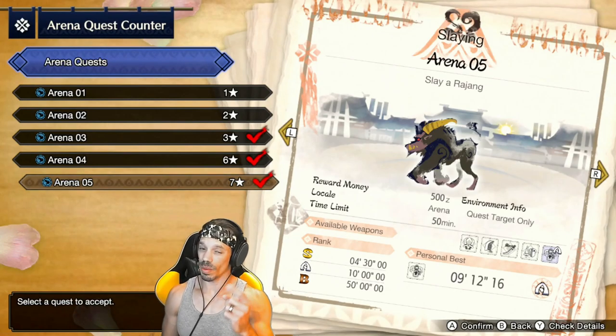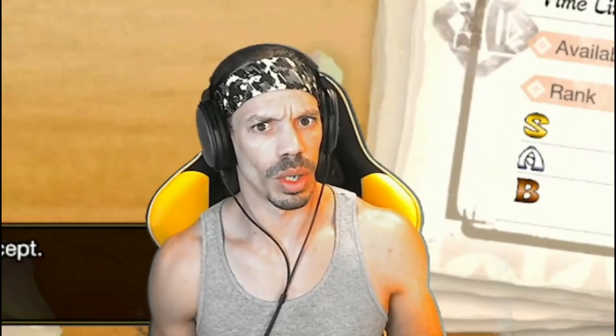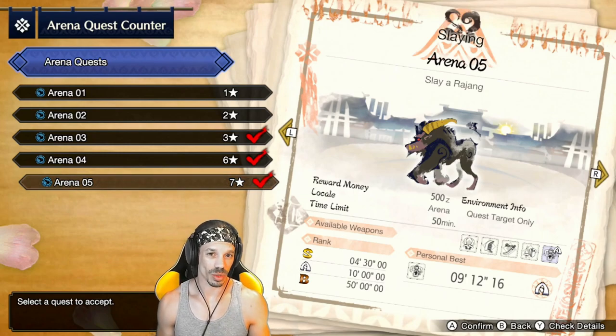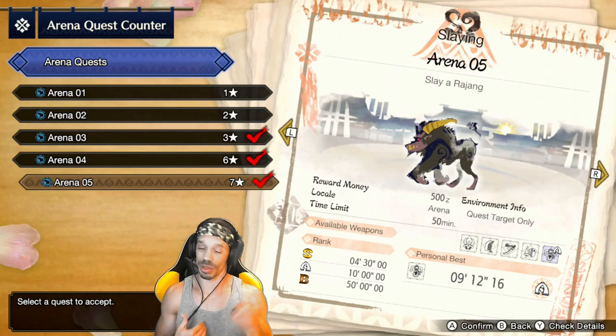For the Rajong quest, the equipment they give you is dual blades, great sword, long sword, lance, and heavy bow gun — but there's no bow. If you know how to hunt with these weapons, you'll do fine. If you're strictly a bow user, I'll help you with the mechanics that helped me get through this quest by showing you some basics with the heavy bow gun.